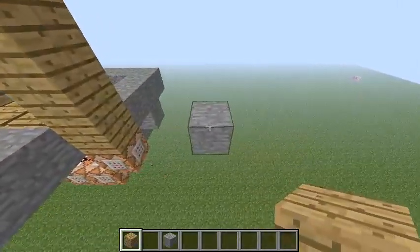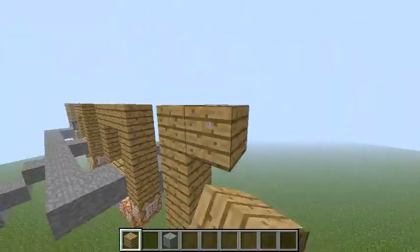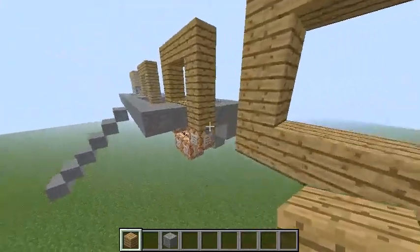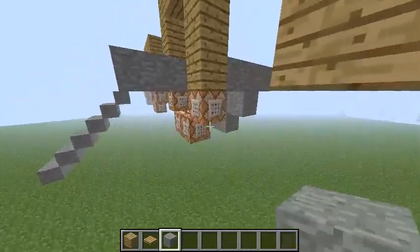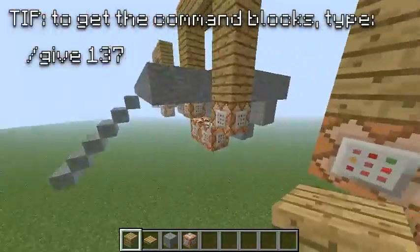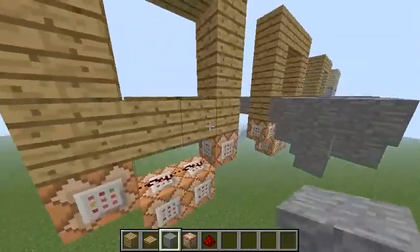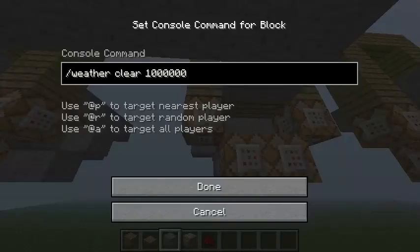Let's start out building this one. You start out building a frame so that your player can't just jump through. Then get some pressure plates and place two blocks here, then place these four blocks. Get some redstone dust and put them under the pressure plates. You'll need to set all of the commands — you can just look at this video for reference and pause it here.